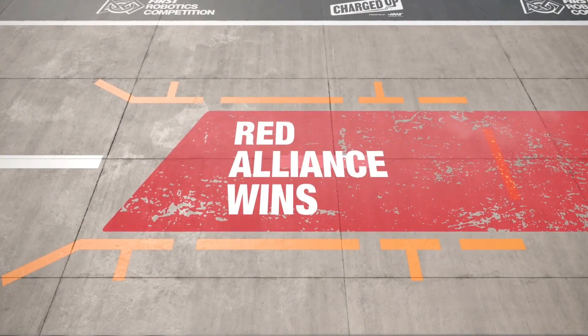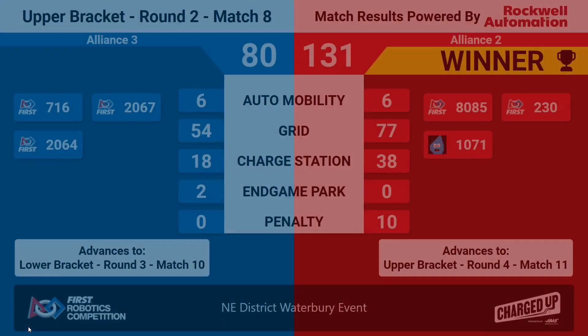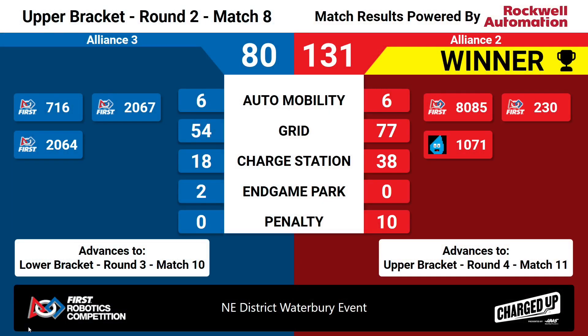The last ticket to the upper bracket finals is going to the Red Alliance. They take it with a score of 131 to 80. Red Alliance will move on in the upper bracket. Blue Alliance still in it — Alliance number three will be dropping down and playing in match number 10.